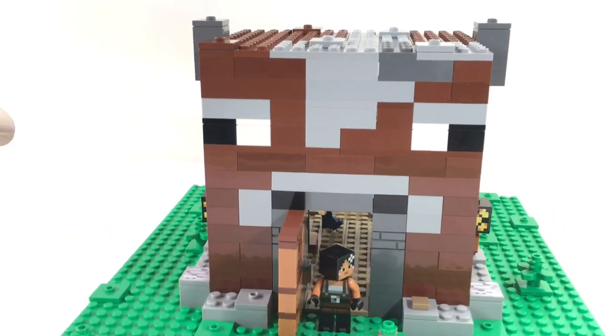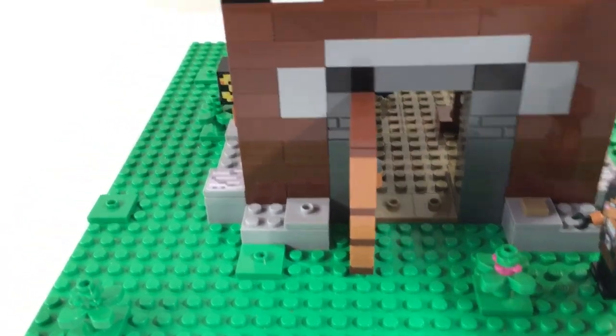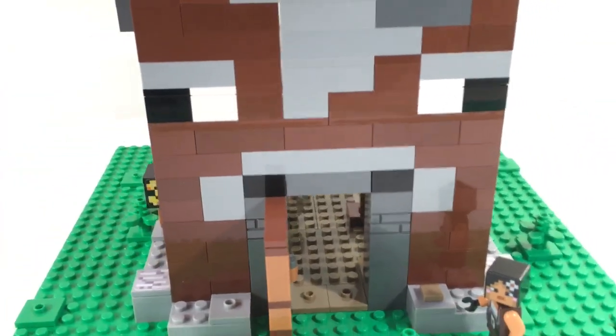Here we've got the front door of the cowhouse — a giant cow face. And then we've got Ivory, and she's got a little mechanism here to get into the cowhouse. It's a door activated by the wooden button, so you can get into your cowhouse.